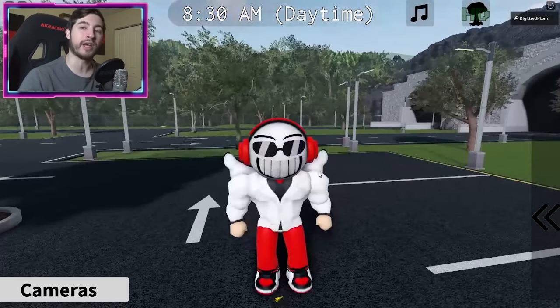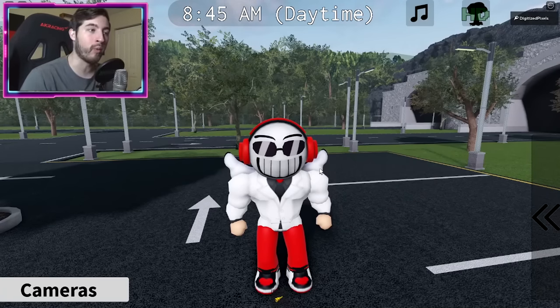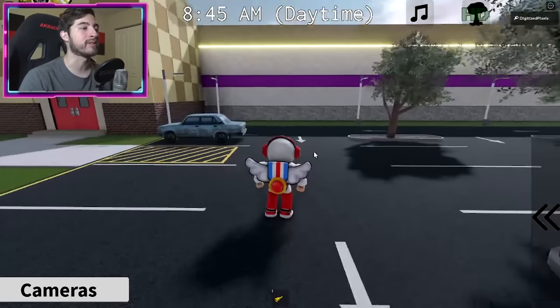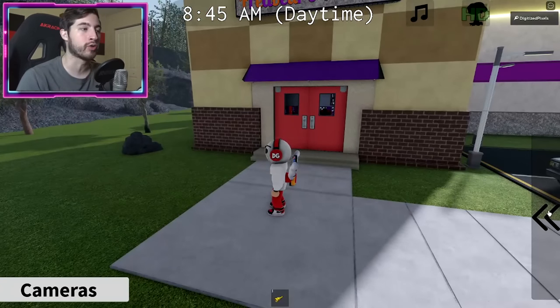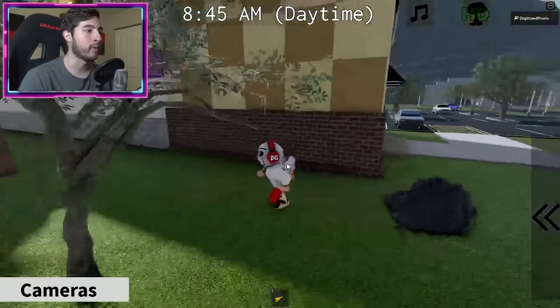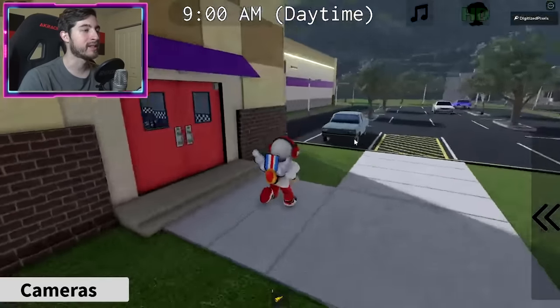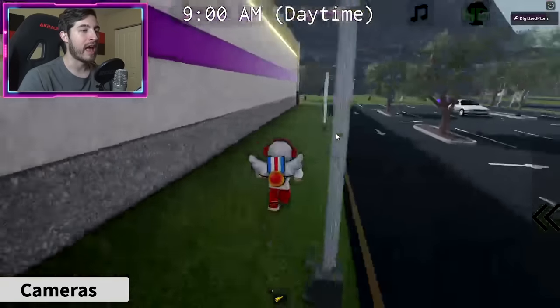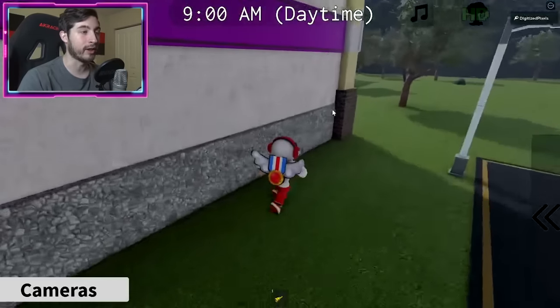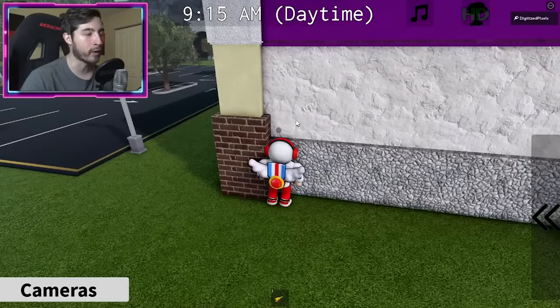Secret character number four: you're gonna have to click three buttons in a certain group order. The first group — group number one — are gonna be outside. There are three locations for each group. The first spot can be right here on the side of the building. The second spot could be over here in this corner. The last spot, if it's at neither of those, should be right over here.